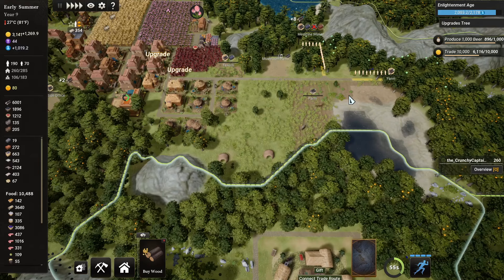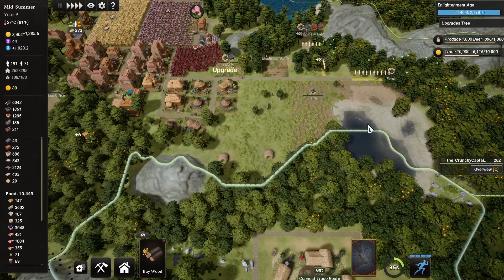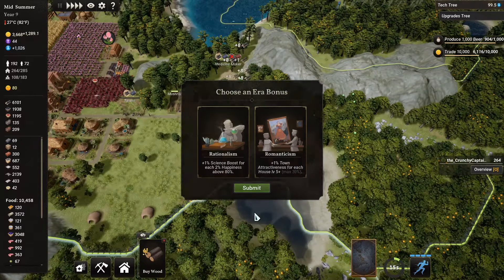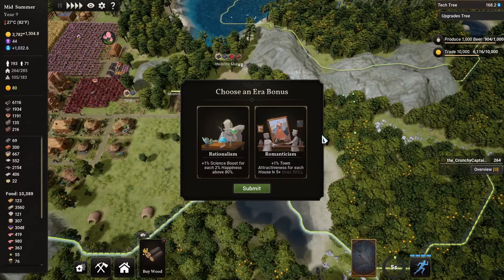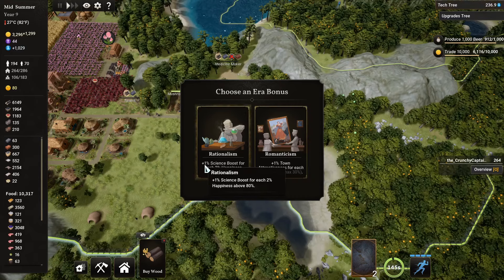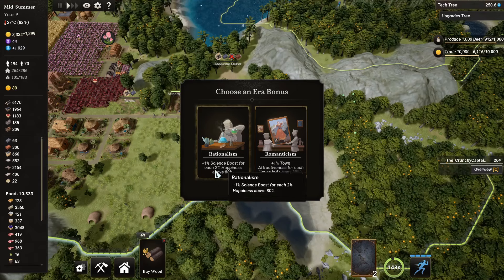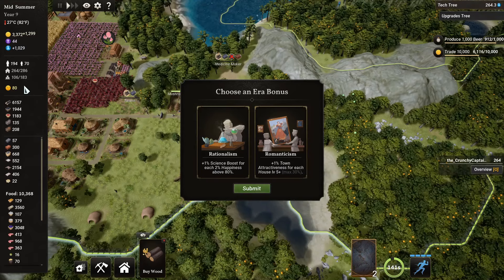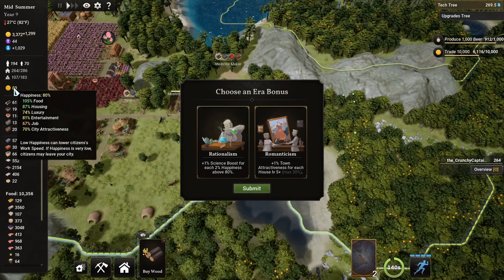Enlightenment age — so close, so close to it. Okay, we are making great progress over here. Welcome to the age of enlightenment, where rationalism and romanticism are options. I don't even know what that means, but okay. So it adds rationalism — that is going to add plus one science boost for each two percent happiness above 80 percent.